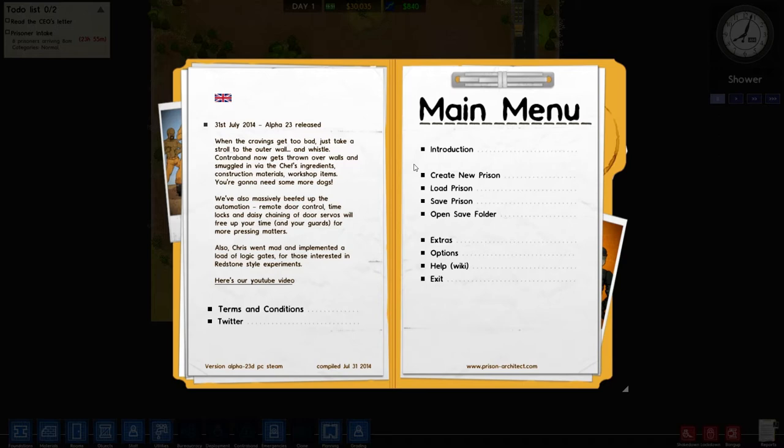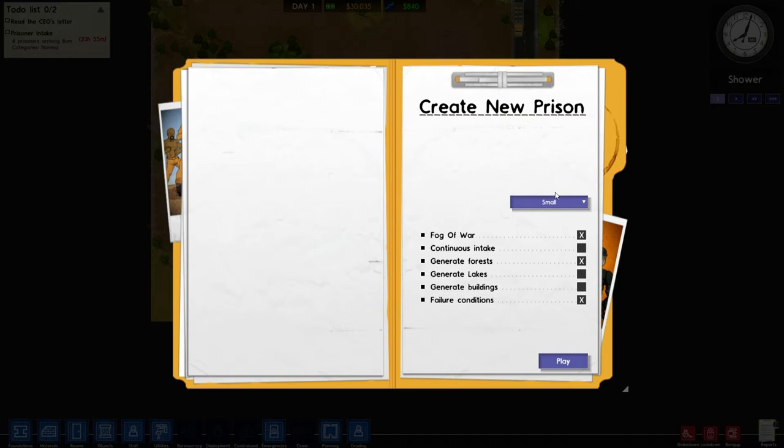We're at the main menu right now and we're going to create a new prison. We're going to pick — it really doesn't matter what you pick as far as land size goes, because you can always expand on it. It does cost money to expand but it's actually not that much in the grand scheme of things. We're going to play on medium.